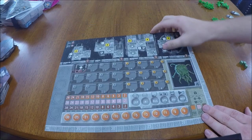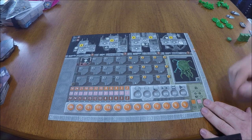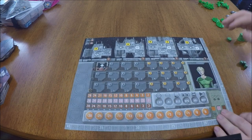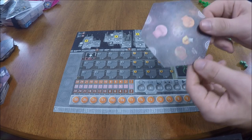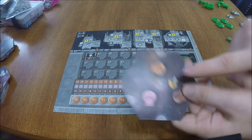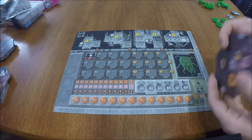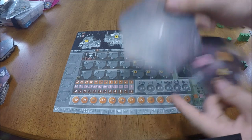Start out by having each player select an alien race and find the appropriate faction card matching that race. If it's your first game or you have newer players, the rulebook recommends using the humans found on the opposite side of the alien races, as humans have no heavy strengths or weaknesses and provide a more balanced game. Once each player has chosen a starting faction, have them find the starting sector tile. Starting sector tiles can be identified by a logo in the center matching the logo on your faction card. The backs of tiles will show another sector, making them easier to find in a stack.